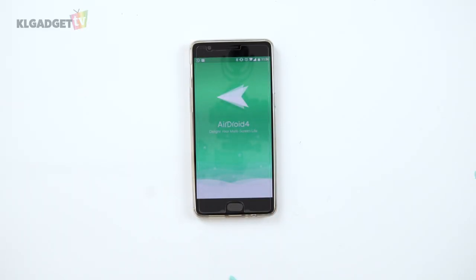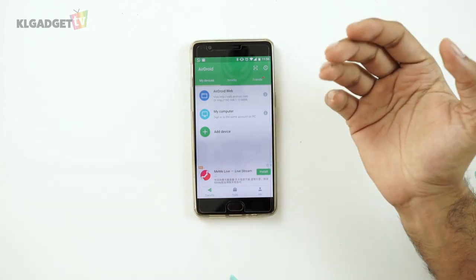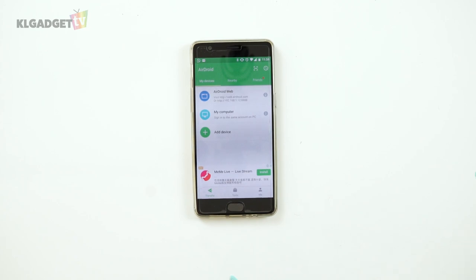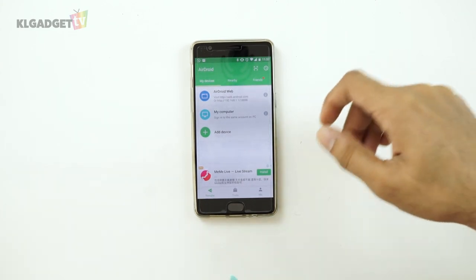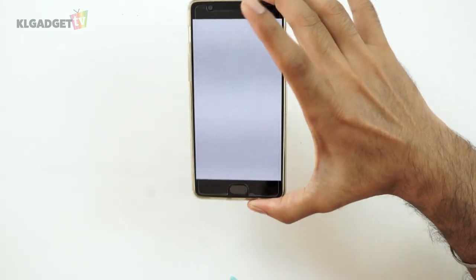If you're a person like me who doesn't like to carry wires around but occasionally needs to transfer things from your phone to your computer, the solution is AirDroid. AirDroid is an app that allows your phone to interface with your computer without using a wire, making it very easy and fast if you have a good internet connection. There are two ways to connect: using the AirDroid web app or downloading the AirDroid software to your computer, and all you need to do is scan the QR code.